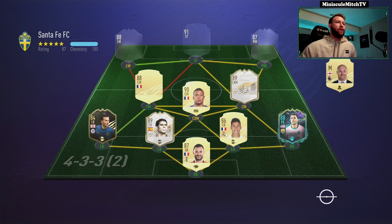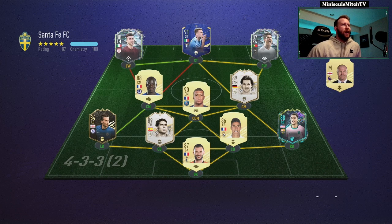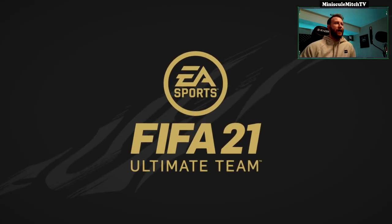Into game number one here, we're getting into a rivals match. He's going to have Das Ferranjero, Chilwell, Mbappe, Balec, Conte, El Stavari, Imoble, Ronaldo, and Lloris in the net. So that's a pretty cool team. A lot of gold cards, which we don't love, but it's pretty decent.